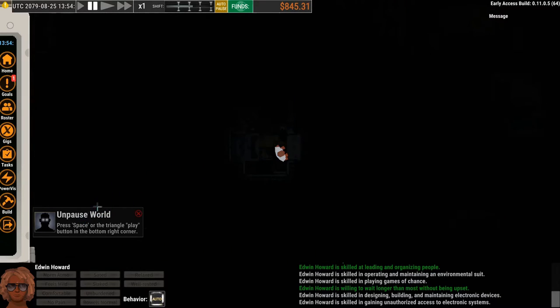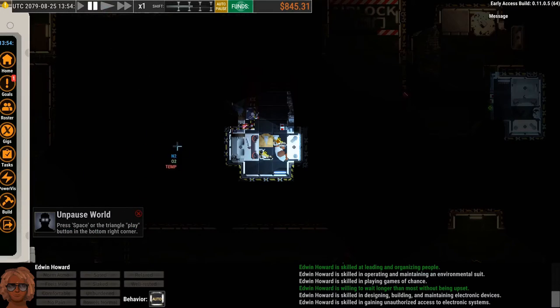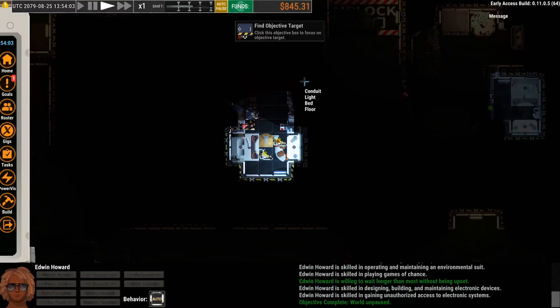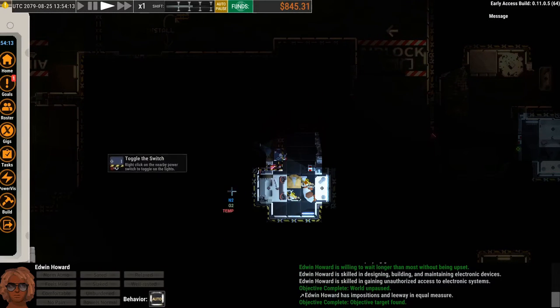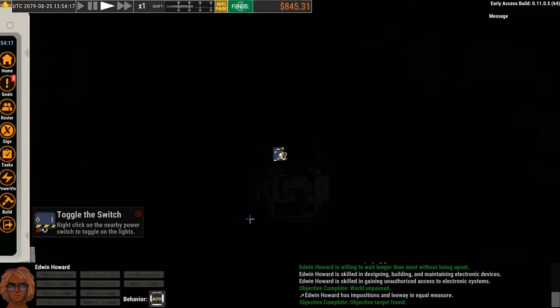In this case it's pausing and unpausing — a button up here to pause and control time. It tells you that if you hit Space or the triangle play button, it'll unpause the game. If we do that, the objective completes and we get a new one: Find the Objective Target. It's saying click this objective box to focus on an objective. Click it and it'll focus the center of the screen on the thing you're supposed to interact with — in this case, it's trying to get us to toggle that switch.